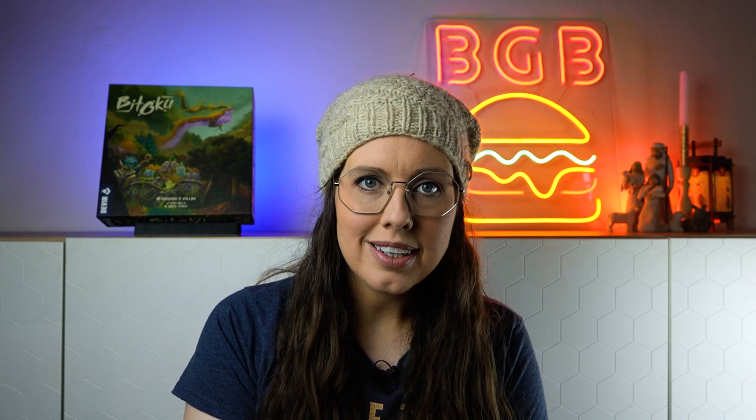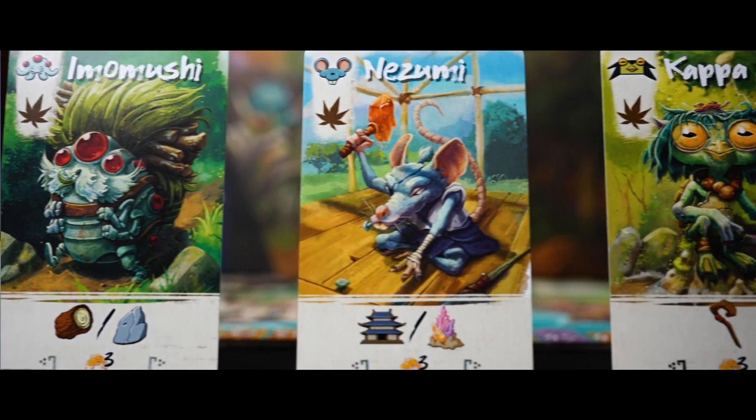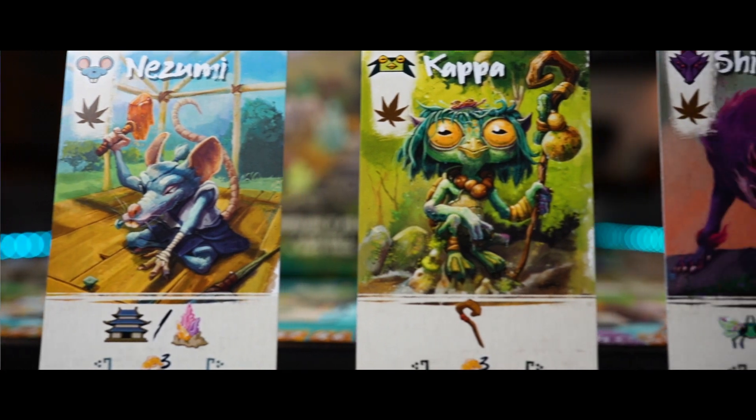Then comes the summer phase, or the action phase. In this phase, players have the option of playing a yokai card using an unlocked die, crossing the river, or passing. To play the card, place it in any slot on your player board. When you do, you unlock the corresponding die, then perform the action listed on the card. Actions range from gaining resources to taking actions on the board, and sometimes both.